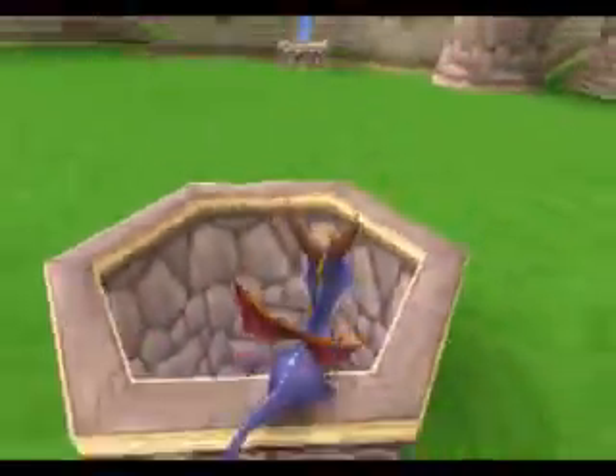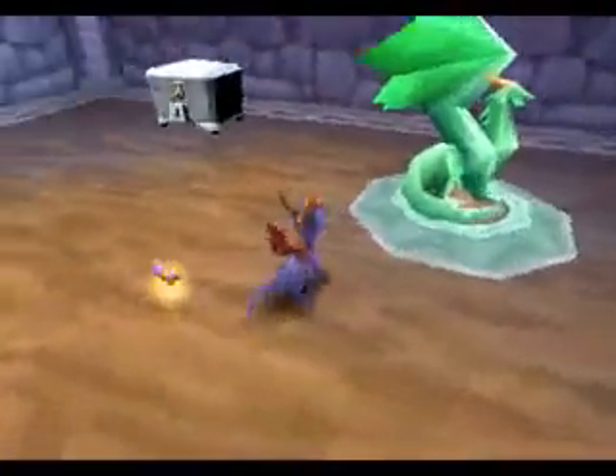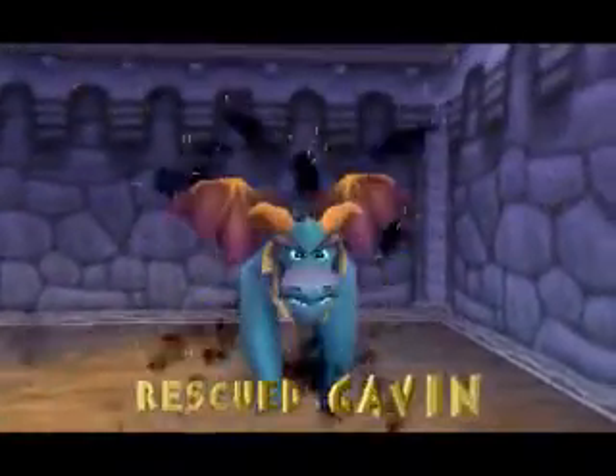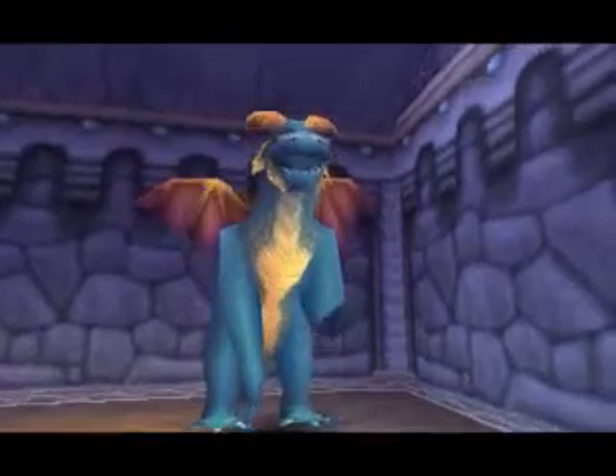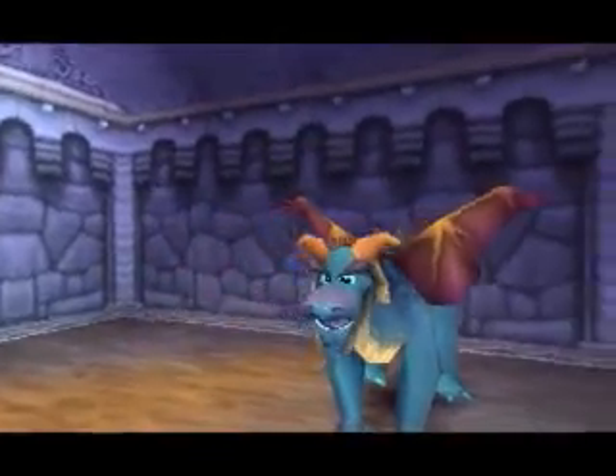I wonder what's in this little hole. Gavin. Watch the dragonflies, Spyro. His color indicates his power. When he eats butterflies, he stays strong.